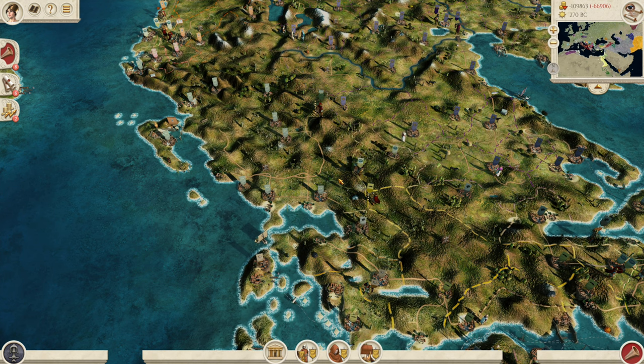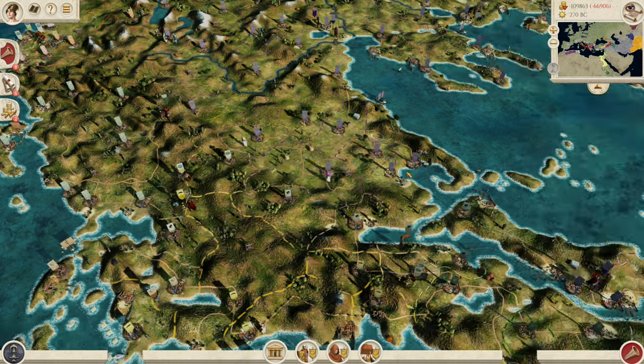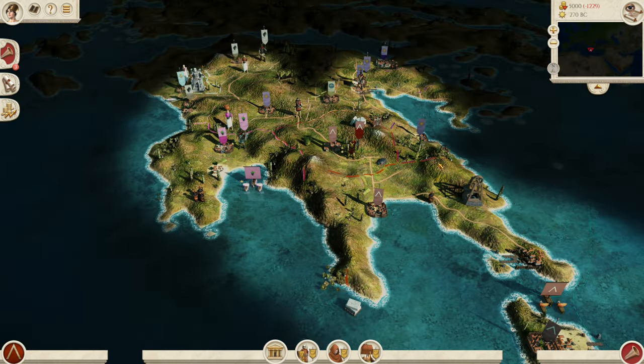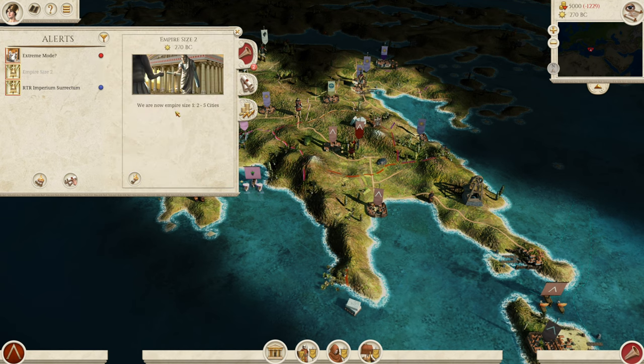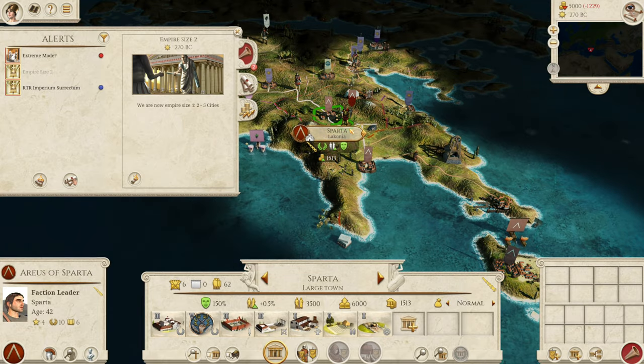Do remember that the Homeland System is currently a work in progress. At the moment you can't really tell too much what is a homeland and what isn't, but in future they're going to add some mechanism to identify which lands are your homeland. This moves us on to another brand new feature called the Empire System, which we can see in this message here. This is another work in progress feature they are testing for future releases, and I think it's going to be really good for those who struggle with small starts.